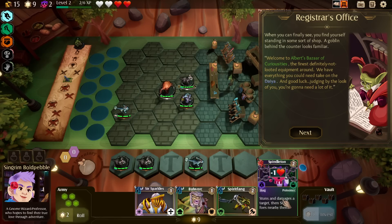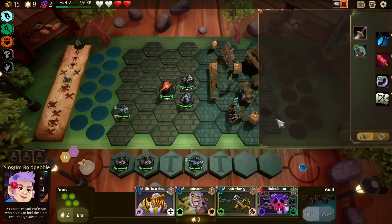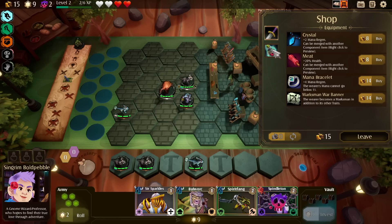A reptile fighter or a bug poisoner. When you can finally see, you find yourself standing in some sort of shop. A goblin behind the counter looks familiar: 'Welcome to Albert's Bizarre Curiosities. The find is definitely not looted equipment around. We have everything you can need to take on the Daya. And good luck — judging by the look at you, you're going to need a lot of it.' Very rude.